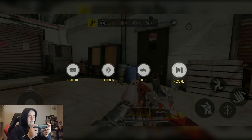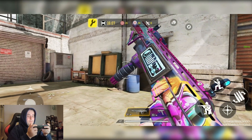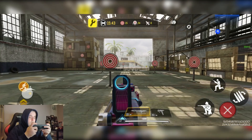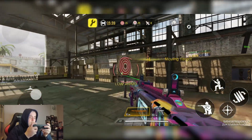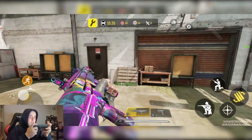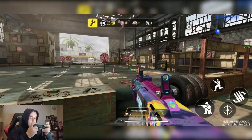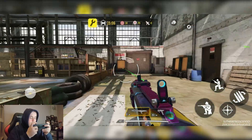The R9 is pretty much the best shotgun in the game at the moment. I really like this skin — it has a lot of colors and it's one of my favorite R9 skins. The R9 is obviously the best shotgun, so if you want a colorful, really nice R9 skin, this is a great pick.